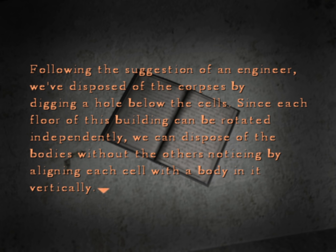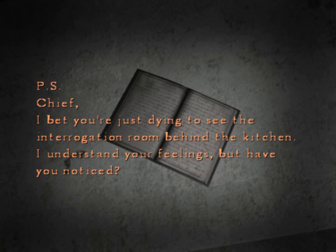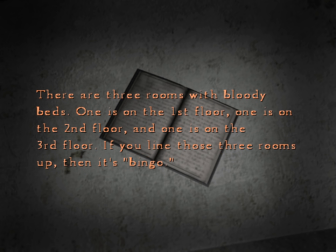I can picture lining up a bunch of the cells with holes in them so that a body falls. P.S. Chief — I bet you're just dying to see the interrogation room behind the kitchen. I understand your feelings, but have you noticed? There are three rooms with bloody beds — one is on the first floor, one on the second floor, and one on the third floor. If you line those three rooms up, then it's bingo.